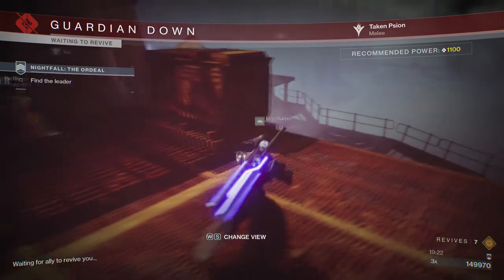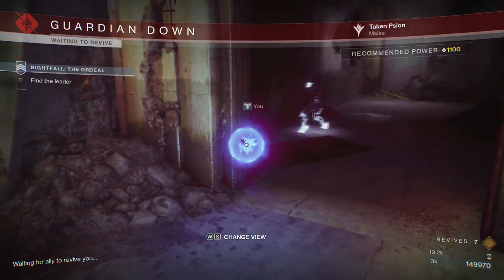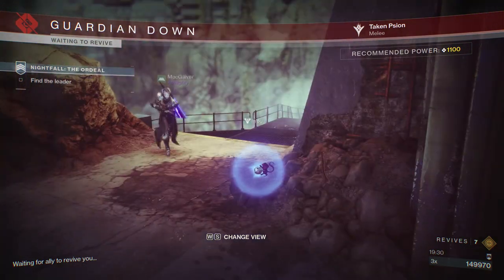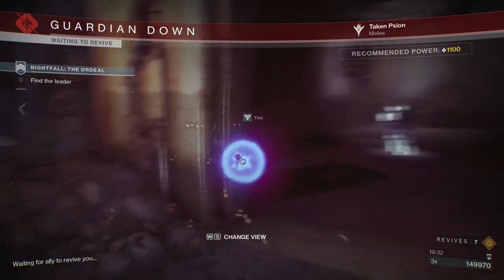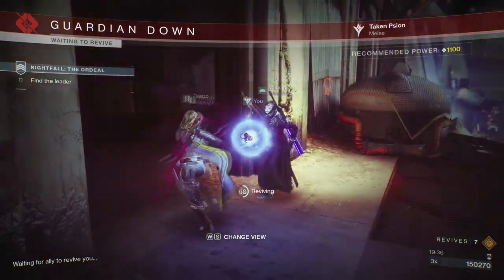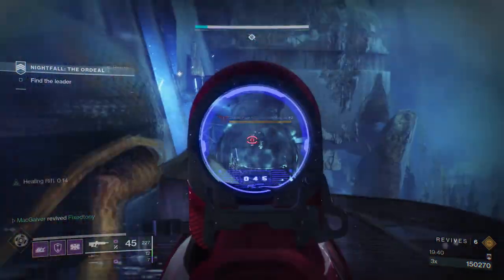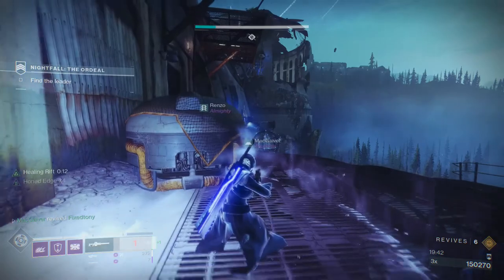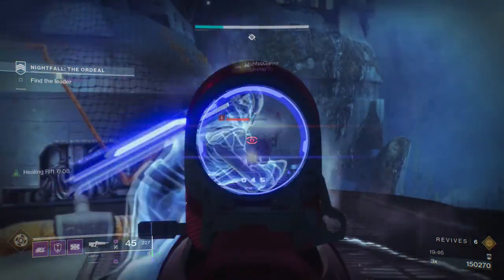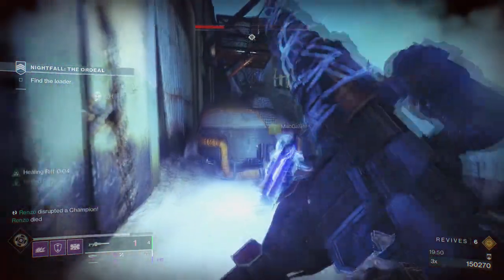This is where anti-barrier rounds could be useful because when knights put up their barrier you can still shoot them through it. If you have someone using Ariana's Vow you could use that. But honestly the biggest thing I can tell you is be careful of scions — I know they seem like garbage ads, but in GM Nightfalls they are something to be afraid of and they will mess you up.